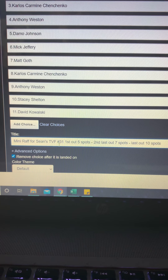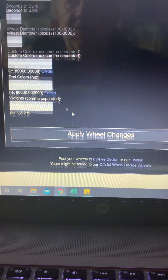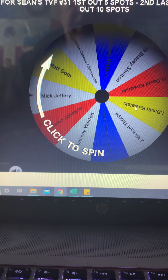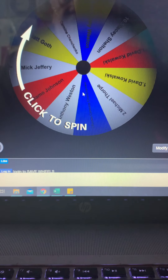Mini-raffle for Sean's TVF31 — first out will win 5 spots, second last out 7 spots, last out 10 spots. Remove choice, 5-second spin. Let's apply the changes. Thank you all for joining in on this, and good luck to all.